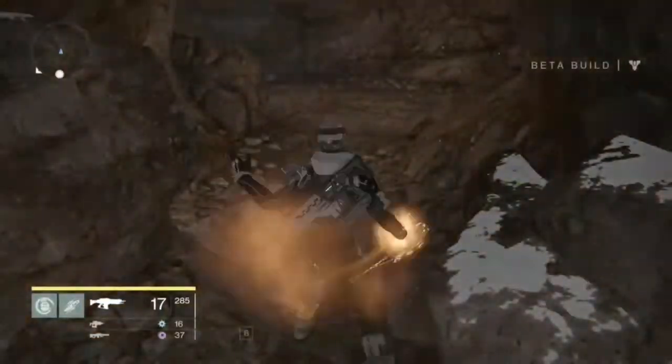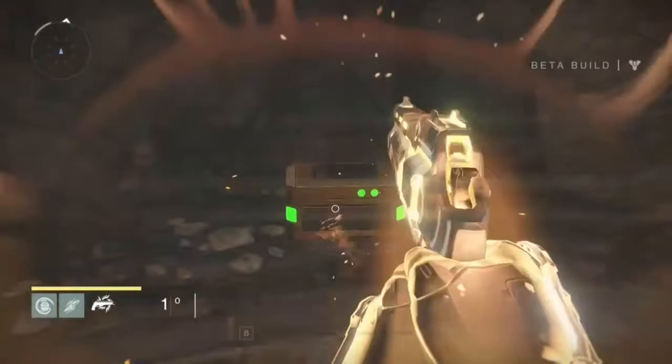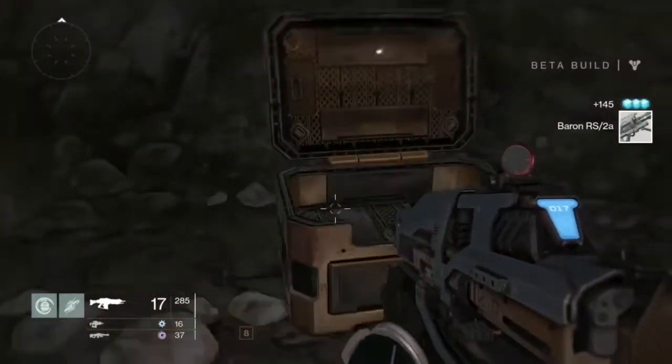Same mission, you want to go down the pathway and there should be a cave. Just jump off here or walk into it and open the golden chest — it should be there.